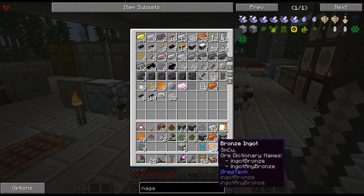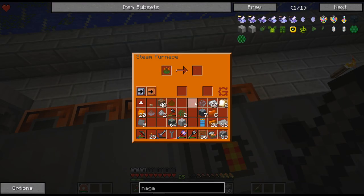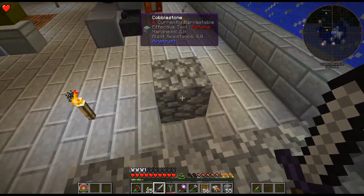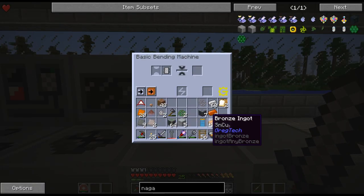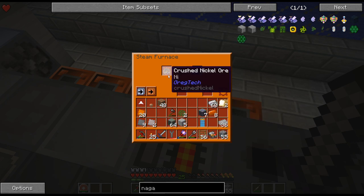Let's put some of this away. I can smelt this into Nickel — yes, I can do that as well. I think this can be smelted down. So I just need some Nickel for Invar. I have decided I'm going to put the Blast Furnace here and give it its own separate turbine and battery buffer. Oh, there's some pure Nickel — I think that came from a small ore.